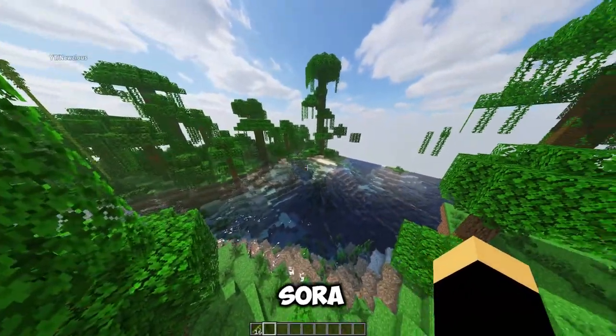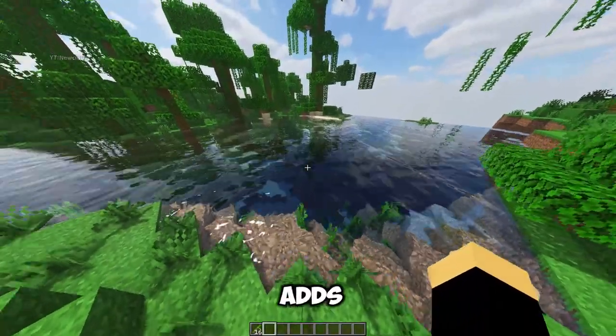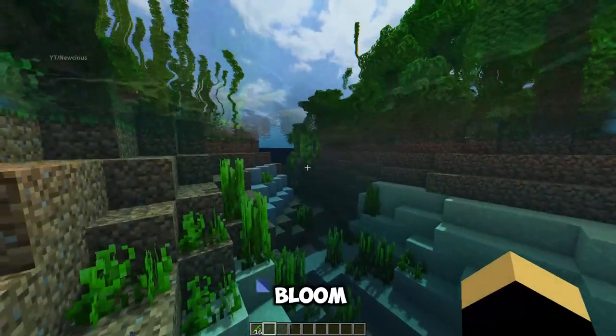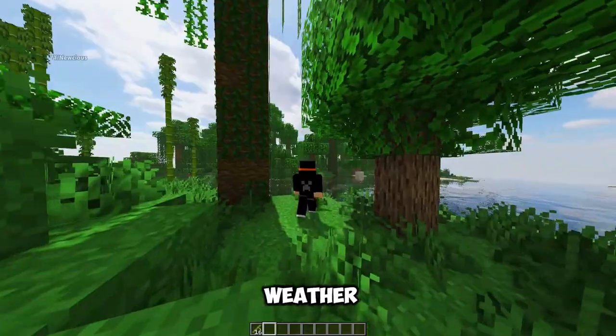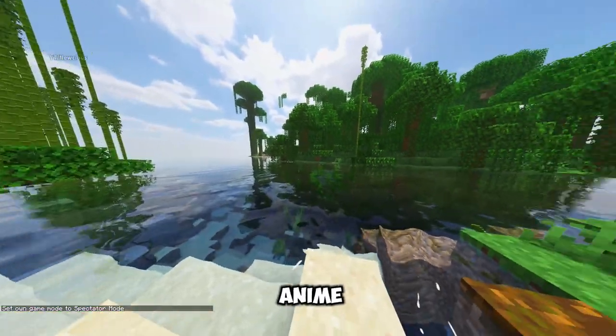Sora Shaders by Sora. This shader is inspired by Japanese anime and manga, and adds a unique and stylized look to the Minecraft world. Sora Shaders has features like cell shading, outline, bloom, and color grading. The shader also has a custom skybox that changes depending on the time of day and the weather. Sora Shaders will make your Minecraft world look more anime and cute.